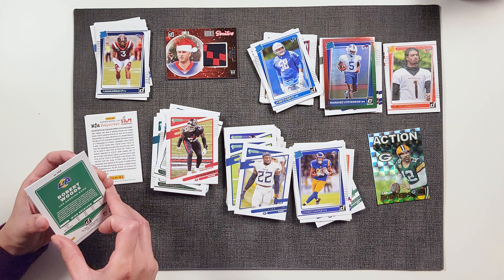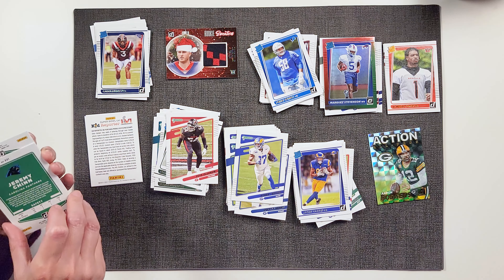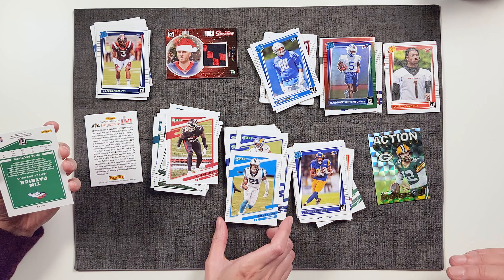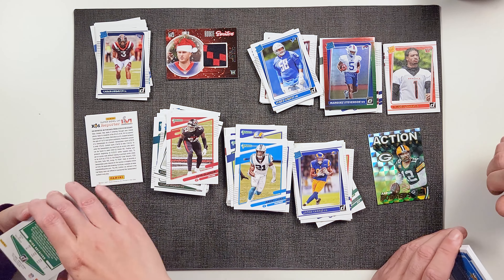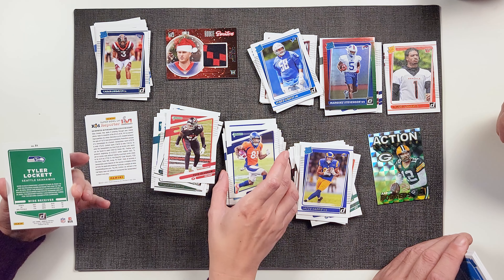I got Jacob Harris, Rams wide receiver. And then sweet — got a Rated Rookie: Penei Sewell, Detroit Lions. Awesome! That's super cool. That's the first Penei Sewell card that we have received. You got Ezekiel Elliott?